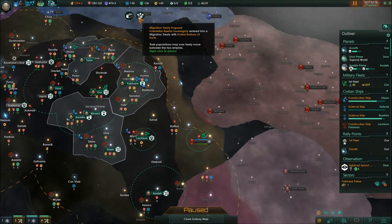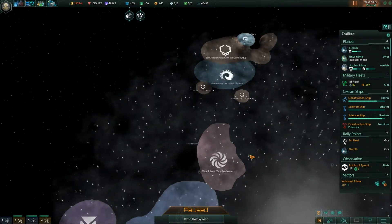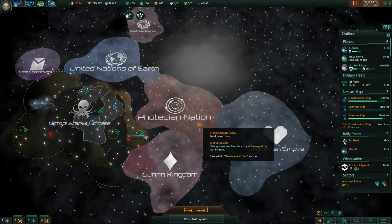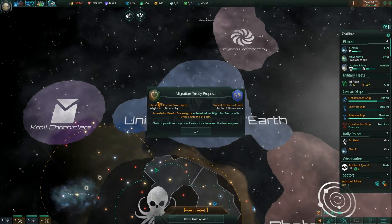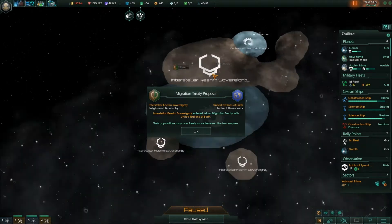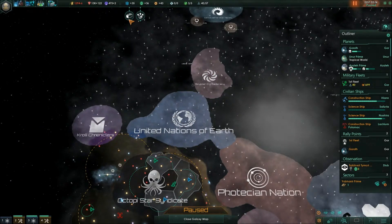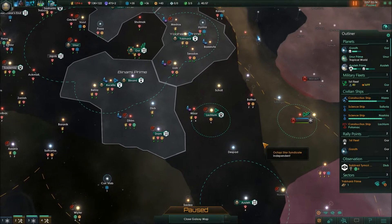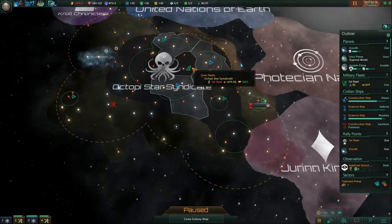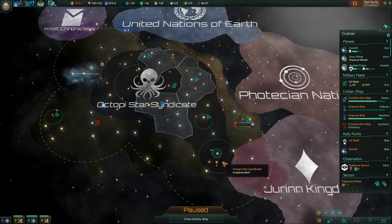The Migration Treaty — this is the Interstellar Kareem. Who's that? I don't know if I've met them. Oh, it's these guys up here. So I can now freely move through this area — that's fine. We're on minus six energy credits, so pretty bad there. But we have collected our borders up here so we're looking like a bit of a... the state of Florida, right now.